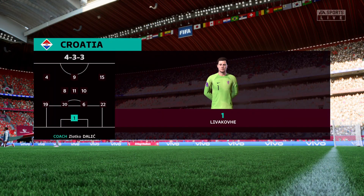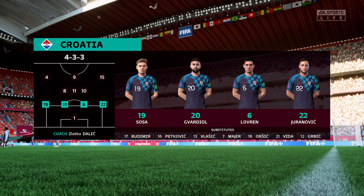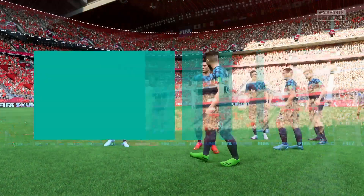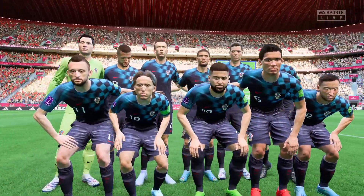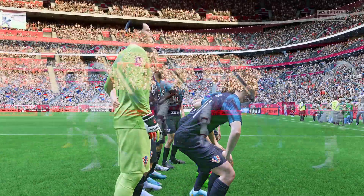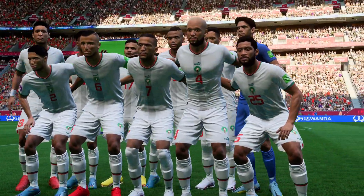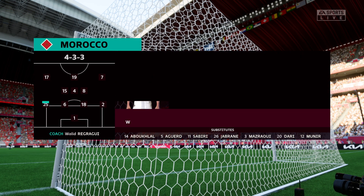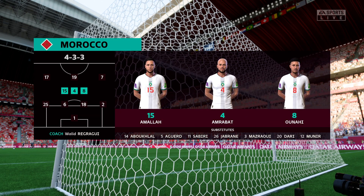The starting eleven for Croatia — Luka Modric plays alongside Marcelo Brozovic in the centre of midfield, and up front it's the Croatian international Andrei Kramaric. Here's how Morocco will line up: Yassine Bounou is the goalkeeper. Hakim Ziyech plays with Sufyan Bufal in the wide positions, and the idea is to have just the one striker up there trying to pose problems for the opposition.